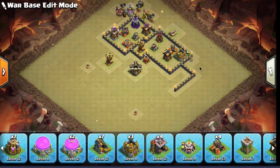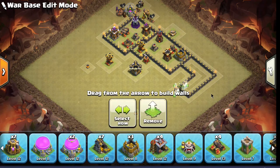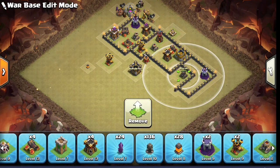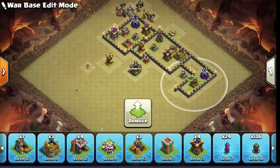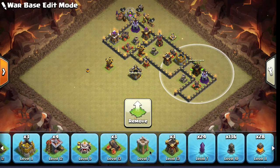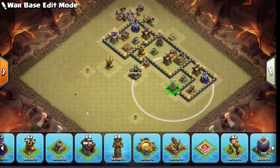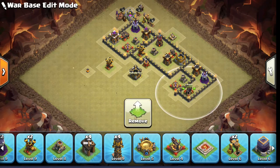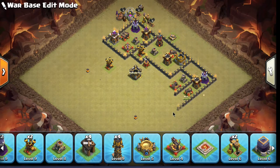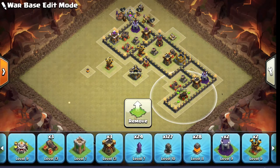We have the wizard tower in front, the two archer towers kind of in back, the cannon right there in the middle, and the mortar in back because it has a little longer range. So if the queen walks up into that area, the three black balloons are going to go up there and kill off one — maybe two — of her healers, so she won't have the healer support she really needs. Then the wizard tower hits her, the cannons start hitting her, the two archer towers start hitting her, the mortar starts dropping on her, and then the crossbow starts shooting at her. At this point, she is in severe trouble.